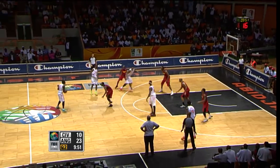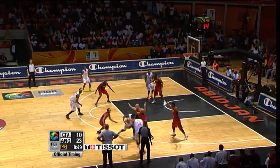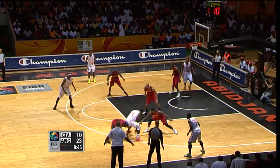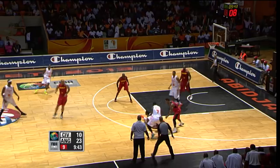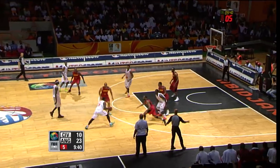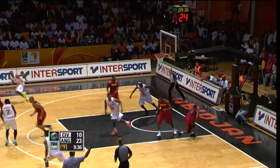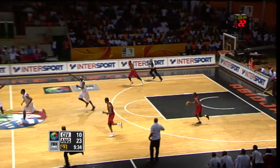Sumahoro starts on the wing, he'll get a screen from Kale. Great defense by Angola. Here's Eddie at the top of the key — Eddie has his pocket picked by Barros and fights to get it back. Shot clock at five. Amagou's shot is forced, and Angola making it very difficult for the Ivory Coast.